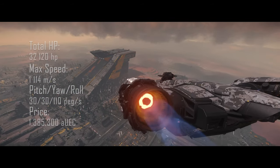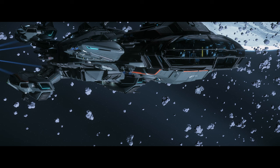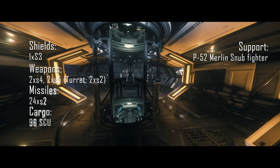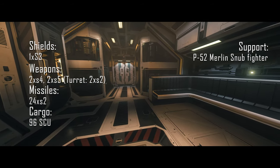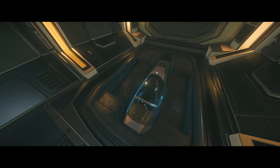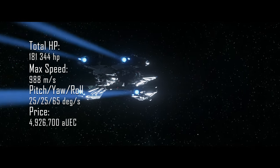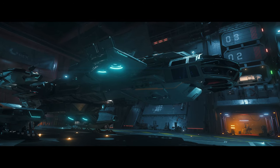Staying with the same theme of multipurpose ships, the best medium multipurpose ship would be the Constellation Aquila — at least until we get the Corsair, because this thing looks ugly. But ugliness aside, it has a single size 3 shield, 4 pilot-controlled weapons — 2 of which will be size 4 gimballed and 2 of which will be size 5 — plus a metric ton of missiles. If that's not enough, you also have a snub fighter, which is basically the best fighter in the game, though it doesn't have a quantum drive which is why it's not on this list separately. On top of that you have 96 SCUs of cargo and a cargo bay where you can store an Ursa rover or a ROC. This ship is just awesome, even though it's really ugly.